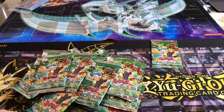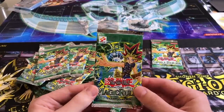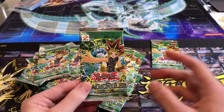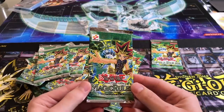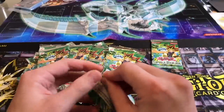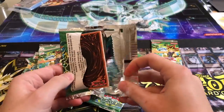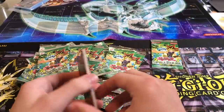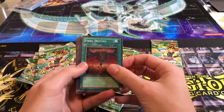All right, so how are we going to do this? Are we going to alternate? Yeah, sure — you go first. We're both going to take what we get from our packs and add them to our starter decks. What I want out of here is Senju so I can play it for my Relinquished deck. I just want Maha Vailo. So we've got some original Magic Ruler packs.